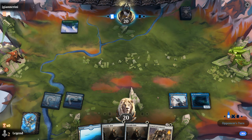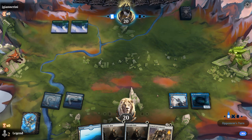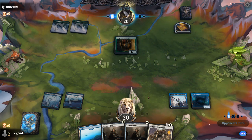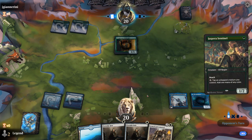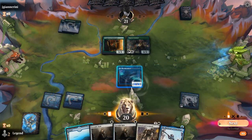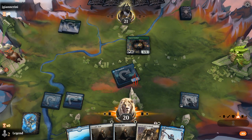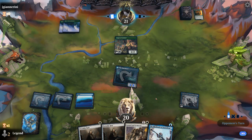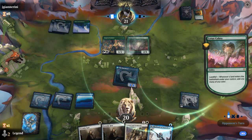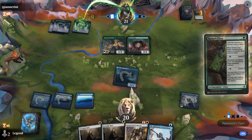Turn one Forest into another Forest — so they're unlikely to have any answers to my 4/4 Omenkeel here. They're willing to chump block. A Lotus Cobra. This opponent essentially has 3 mana thanks to the Sentinel, and a Ranger Class to play.